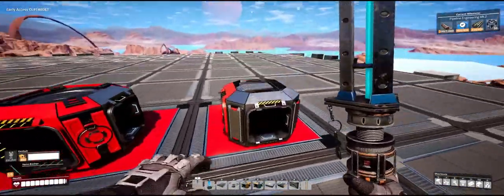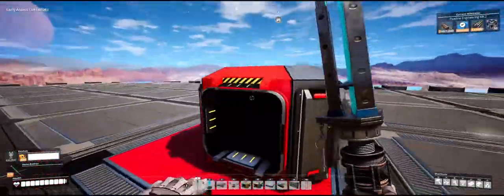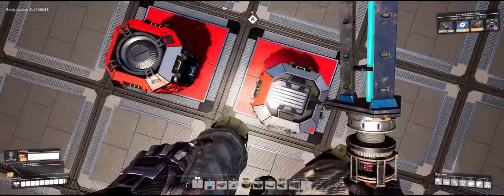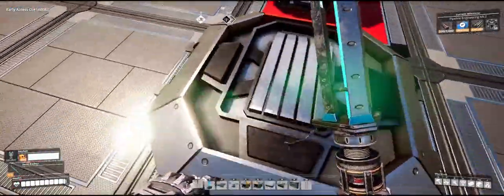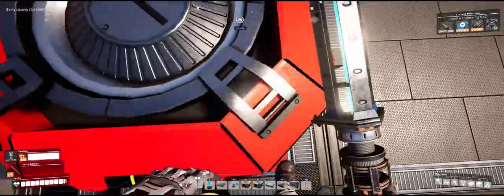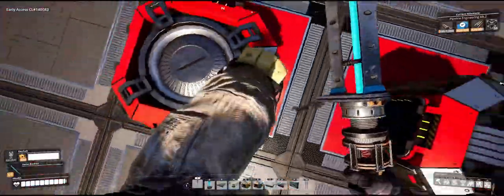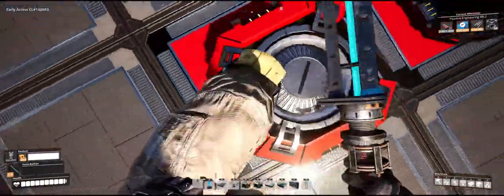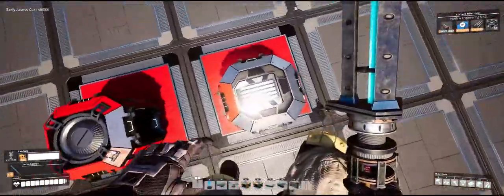So first of all, which is which? This is the splitter — you can see by the color. I painted them, but normally this would be orange. This is the input and the output is always the metallic color. The merger is exactly the same: the inputs are red or orange if you have the base color, and then the output. I think it's pretty obvious what they do. This one merges conveyor belts to one; this one splits it up.